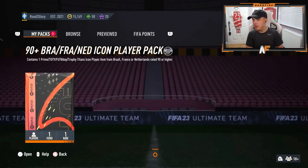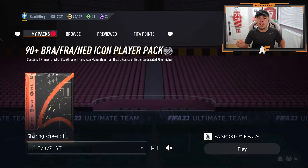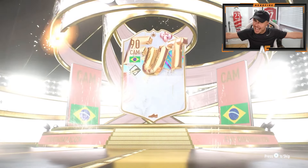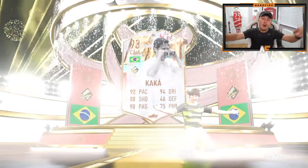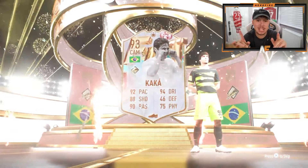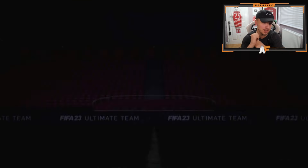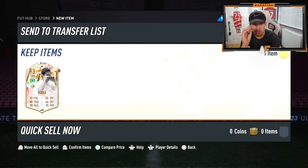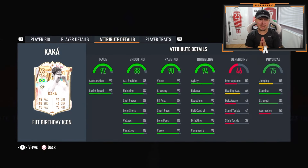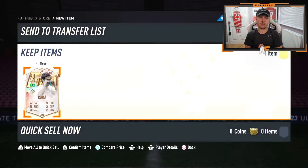My boy Toro YT — he's got a tradable Trophy Titans R9, so let's replace that. It's a different card though — Foot Birthday Kakà! I hope he hasn't done his SPC already, because if he hasn't, that is a dub right there. Five-star weak foot obviously as well, which is good. If he's not done Kakà's SPC, that's a definite W. A really good card.